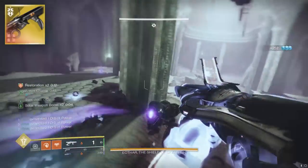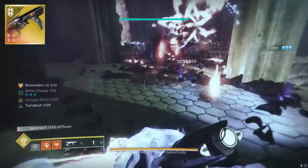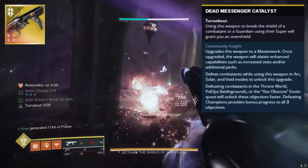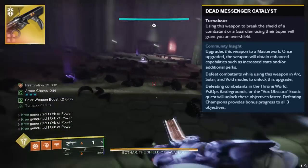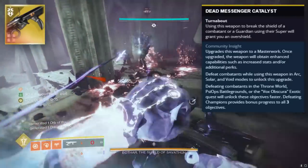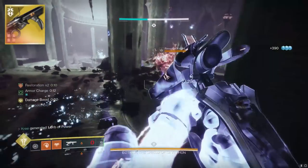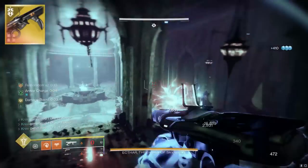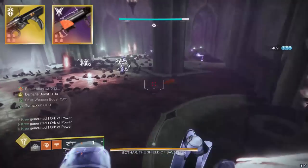A lot of people were hoping this gun would get Chain Reaction as one of its new perks, because imagine an exotic wave frame that shoots three waves at once with Chain Reaction — only then would Forbearance have some competition. The gun's catalyst gives it Turnabout: whenever you break the shield of a combatant or a guardian using their super, you get an overshield, which is useful in tricky situations. Not as good as Soul Drinker — the origin trait Forbearance has — but it's something. When crafting its minor perks, I'd focus on Velocity or Blast Radius, and more importantly Reload Speed, since GLs have small mags and you'll be reloading often.